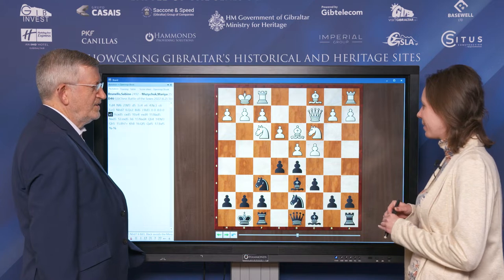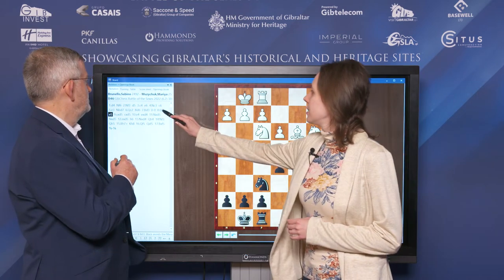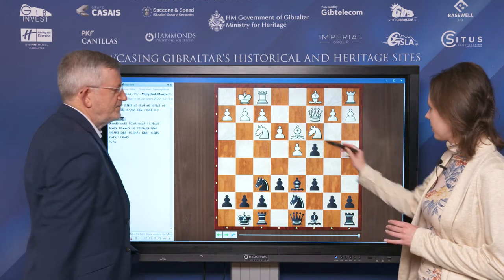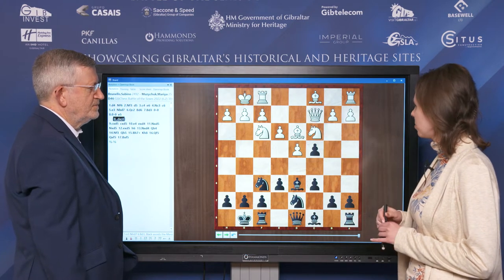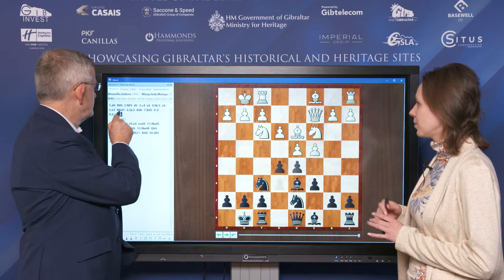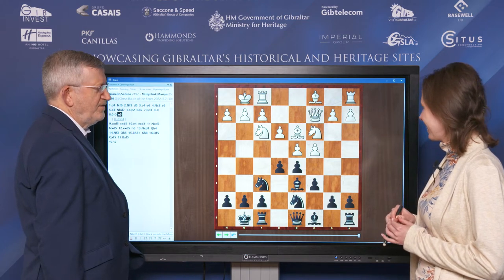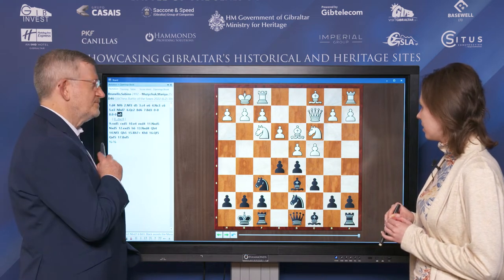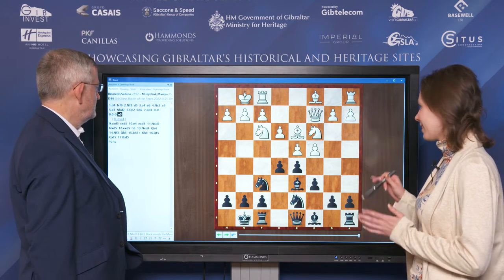Is this a minor variation of the Slav, do you think? I think here the DC is the main move and of course on Bishop C4, B5, then White chooses between Bishop D3 or Bishop D2. But E5 is an interesting line and White should know how to create problems here. To create problems it's necessary to know the sidelines.